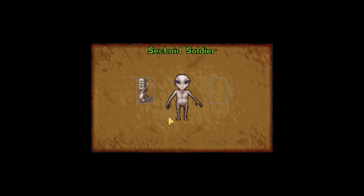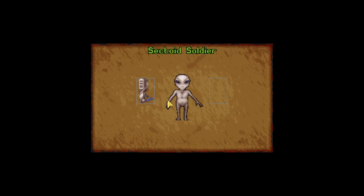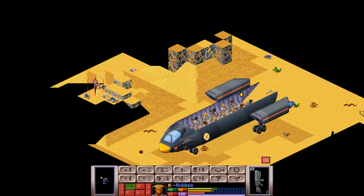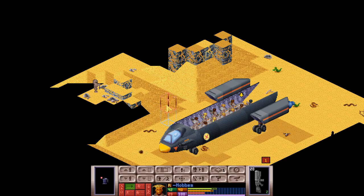Looking at the alien: he's completely naked — this view is useful for finding out what they're holding, similar to the Pirates or X-COM Files mechanic. You can technically see the same thing on the battlescape if you know all the sprites. Regarding ranks — in other mods the ranks weren't so important, but in vanilla and vanilla-based mods we should probably try to hide the rank since it might give too much information. I'll think about it.